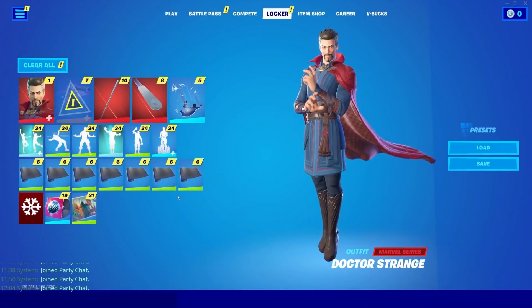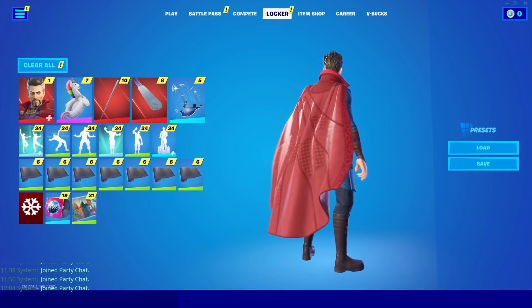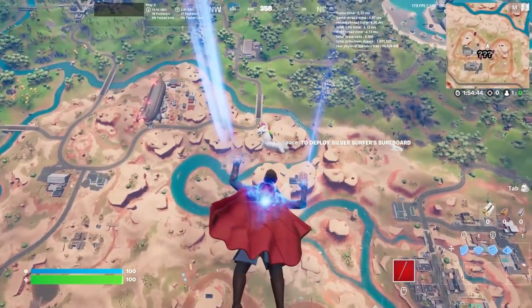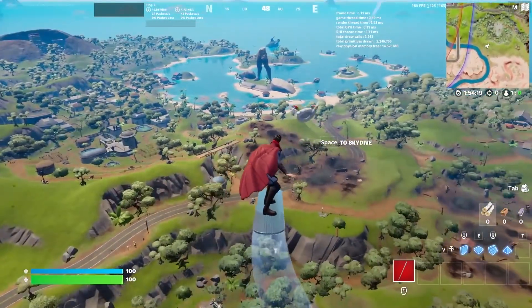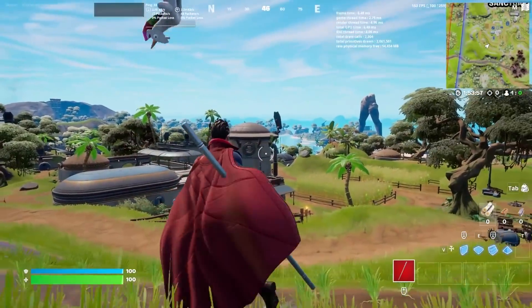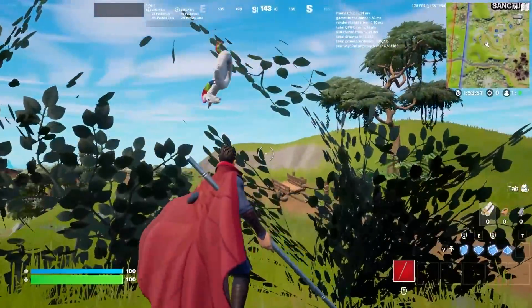Do not use this Doctor Strange skin with this pool party back bling, because this will give you a huge disadvantage. As you can see, I've got this back bling equipped, but if you go into a game, the back bling is completely glitched out and it appears significantly above your head. This is super crazy. One thing that's really disadvantageous about this is that if you go into a bush to hide, the back bling actually pops up above the bush, so your enemies will basically know where you are. Pretty much this skin is a pay-to-lose skin, so do not use this skin while using this back bling.